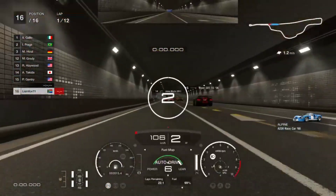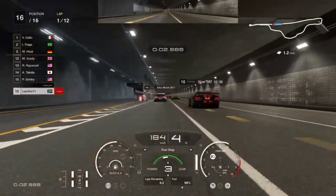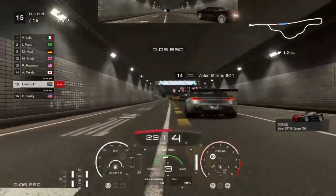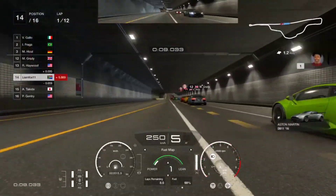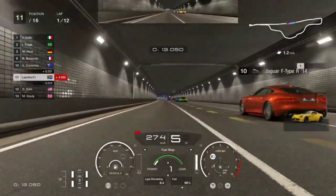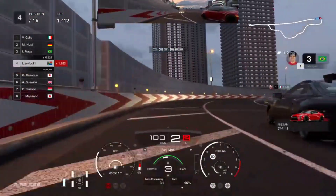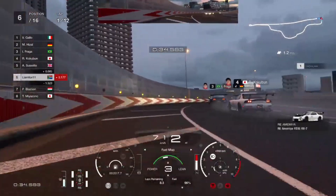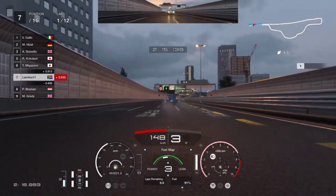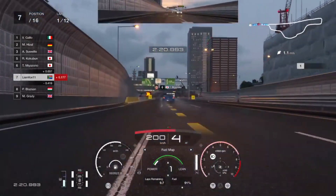Starting off, traction control on 3 — personal preference, I run it on 3, but I suggest you run it because it does help the car from sliding, which decreases tire wear. With the fuel map: on the long straight away use fuel map 1, until you get to the first turn then drop it to fuel map 3 and do the rest of the lap with it. When you get to the straight away again, fuel map 1 — so fuel map 1 only on the straight away, fuel map 3 for the rest of the circuit.